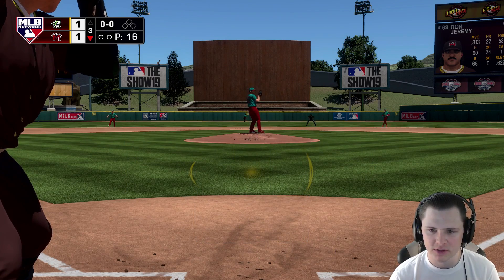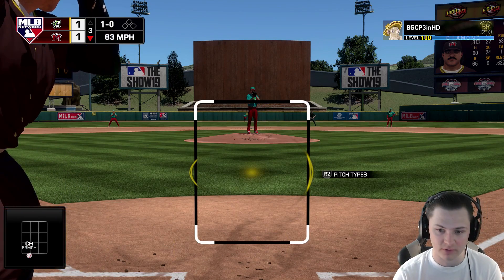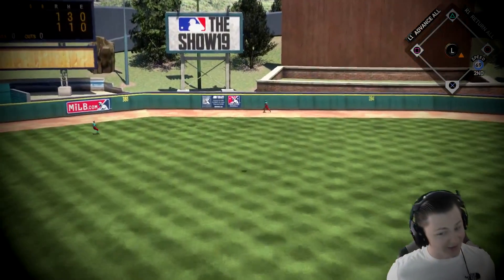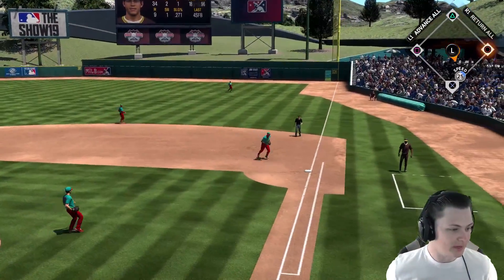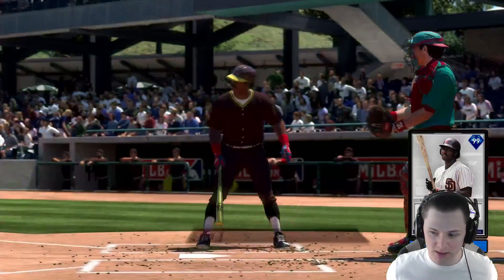Ron, you're on the chopping block buddy. Let's see if you can turn it around - maybe go deep or at least get on base. I'll take anything from you, Ron. Did he get all of it? It is a deep fly out. Kershaw up - this may be another quick inning. We just missed one with Ron the mustache ride man, and then we also had our pitcher up and looked terrible.